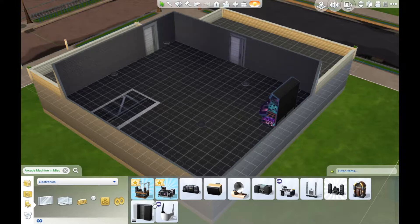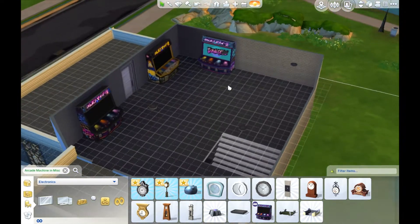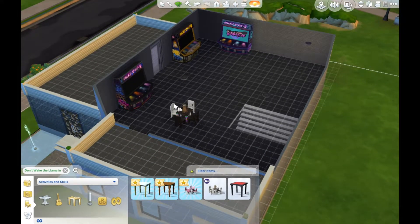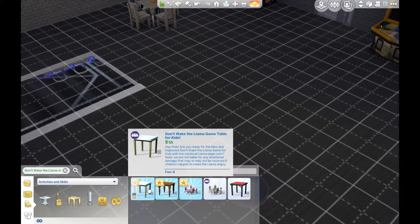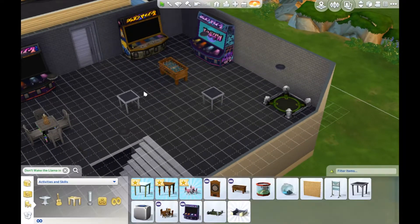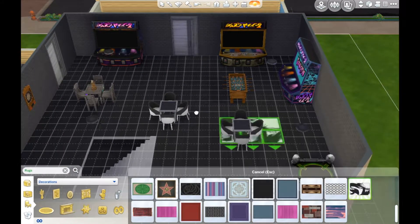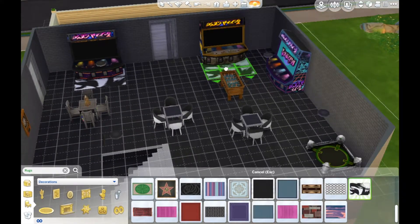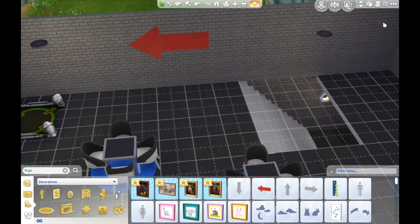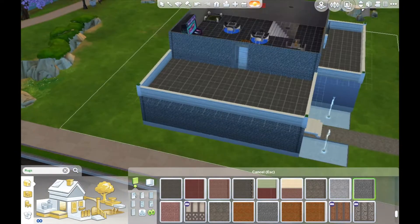Upstairs is more of an arcade place, so the downstairs is the dance scene and upstairs I'm adding card tables — it's a cool hangout for friends, like a nice place to go on weekends. There's the Don't Wake the Llama game, which is so cute. If you haven't got the expansion pack yet, all the sims sit around the table and play — it's like Jenga but more intense because there's a llama on top. They pull out pieces and get a sad moodlet if they wake the llama, which I thought was adorable.